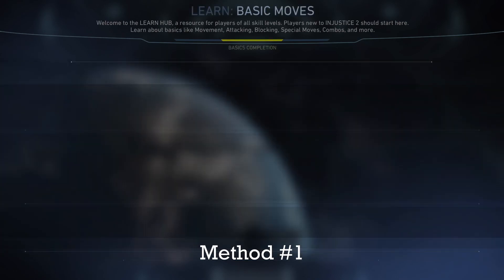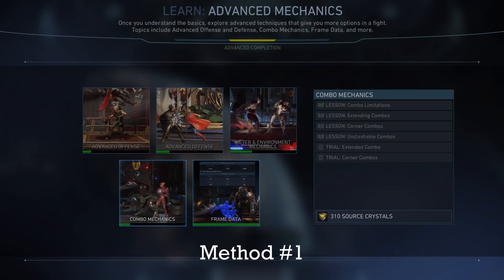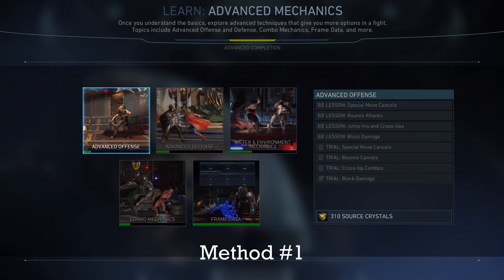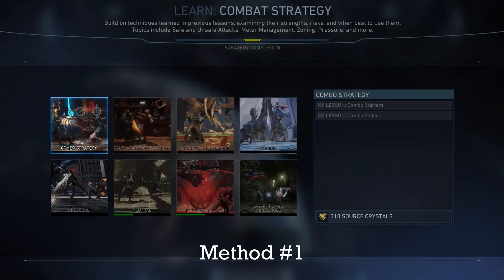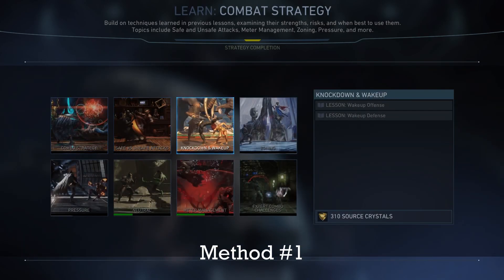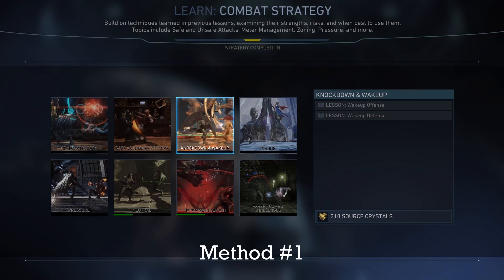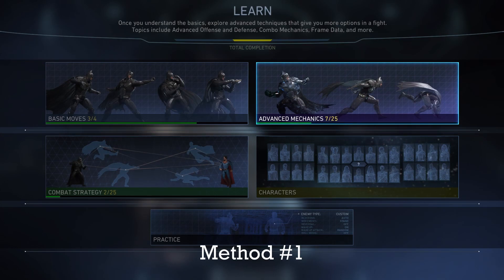There's a lot of challenges that you could do that will give you 310 source crystals. You can see I already did some of them. The easiest way to get your source crystals is by doing the ones with the least objectives. This one only has two objectives, but this one has way more. So you want to just do the ones that have the least objectives — that way you could do it pretty easily. That is the first method.